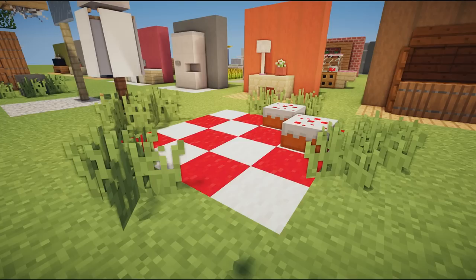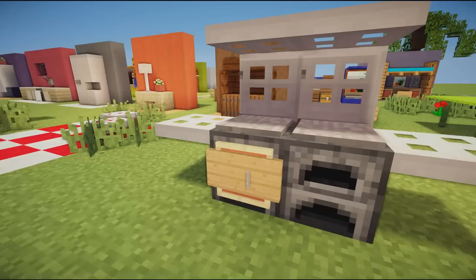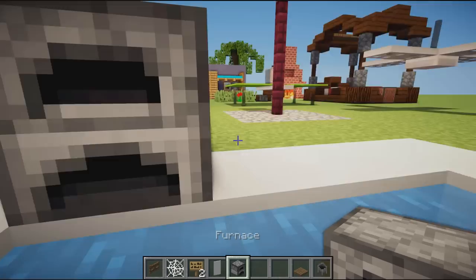Next we have an awesome picnic blanket design — white and red wool placed in a checkered pattern, with some cakes on top to look like a nice picnic rug. You could put this in a park or garden and it would look very nice. Speaking of gardens, we also have a barbecue!